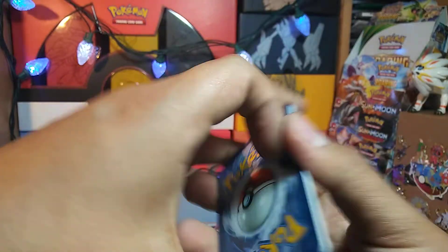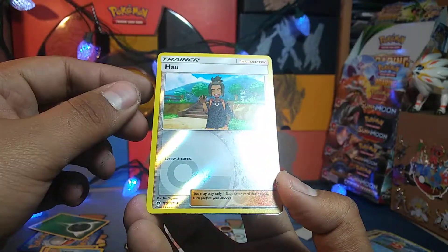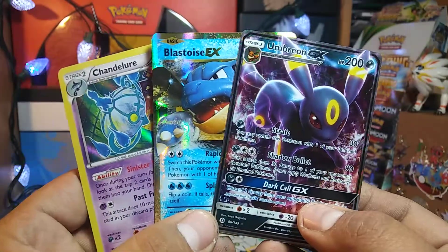Metal Energy, and we have a Popplio, Stufful, Wingull, Trumbeak, Lillipup, Switch, Boldore, Granbull, Hau reverse, and then Umbreon GX. Alright, so this box wasn't too bad — we got a holo rare and two ultra rares.